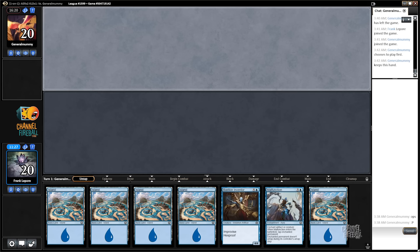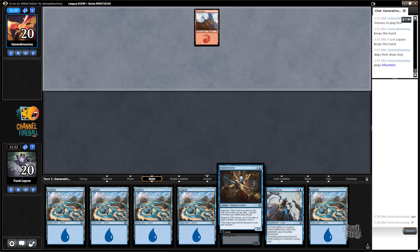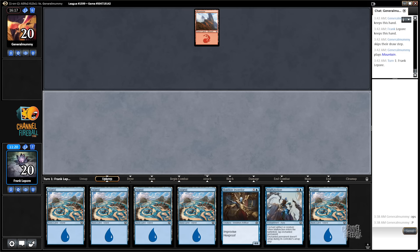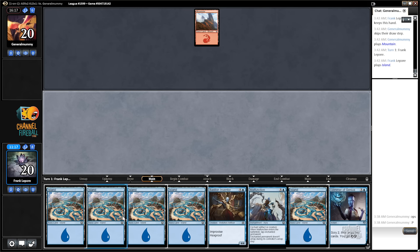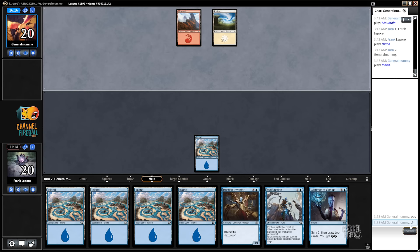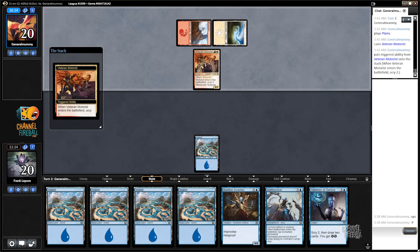I don't know what to make of this hand — it's got a lot of mana. We're on the draw. We can keep this hand. It's pretty slow. I'm gonna assume we're gonna draw five lands — that means six lands on top. No, a Glimmer. Alright, I accept. He said oops last game in response to crewing the vehicle — but what's the alternative, just never crewing a vehicle? That seems worse.